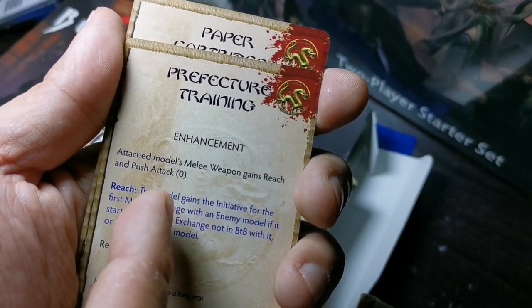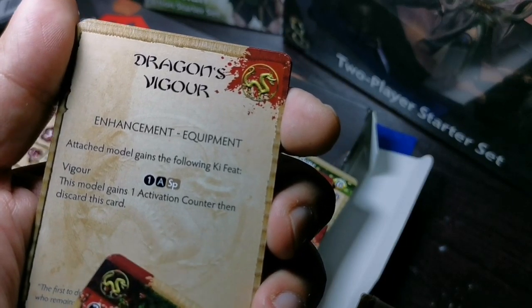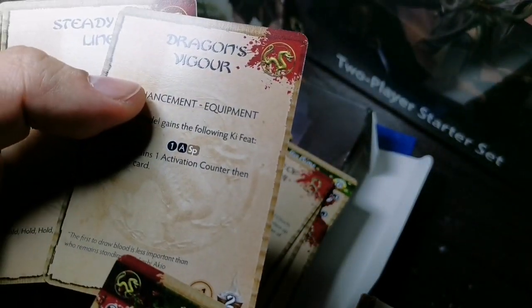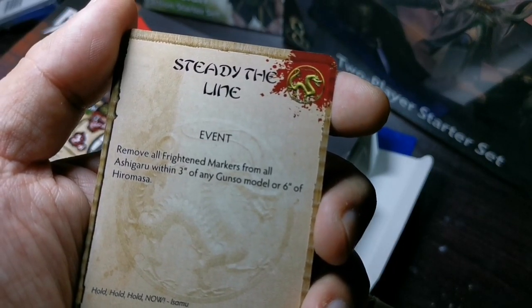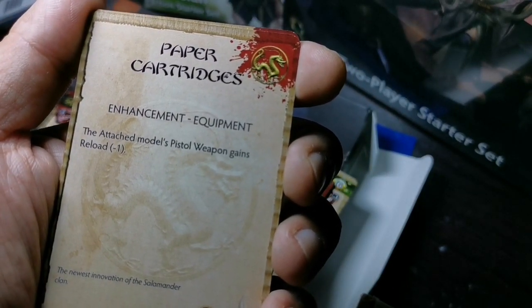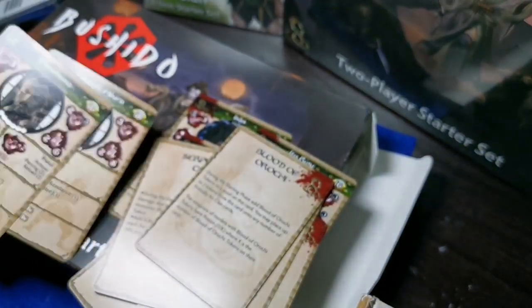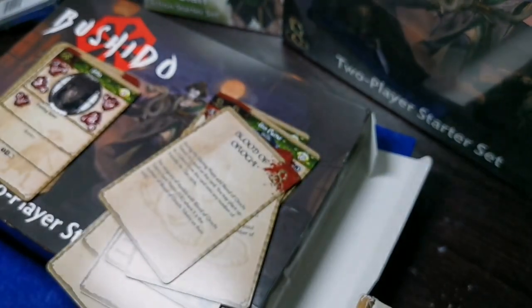For enhancements, we have Dragon's Vigor — the attached model gains one activation counter, then discard — a good one-time use card for gaining activation. The event Study the Line removes all frightened markers from all Ashiguro within three inches of any Gunso model, or six inches of Hero Masa — anti-fear. And there's the upgrade Paper Cartridges for Ima, which gives the attached model's pistol weapon Reload minus one, making Hero Masa a fast-loading pistol. Good set of cards for a good starter set.